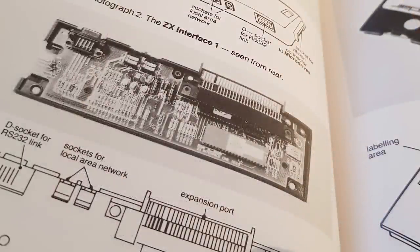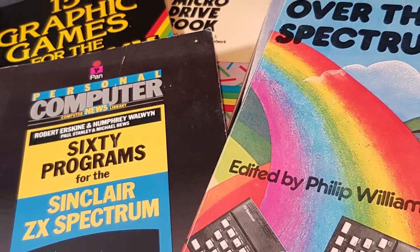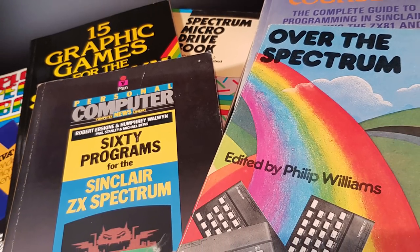When I got my Microdrive, I couldn't afford anything else, so I had to work things out for myself and use the very flimsy and thin book that Sinclair provided. Well, that was a quick look at a few of the many books that were available for the Spectrum — I'm sure you'll have your own favourites. I'll look at more books in another episode.